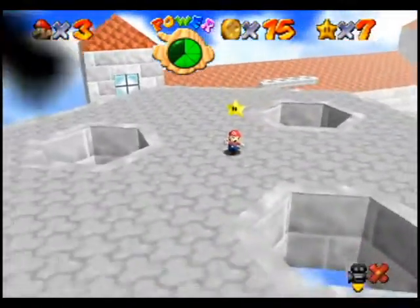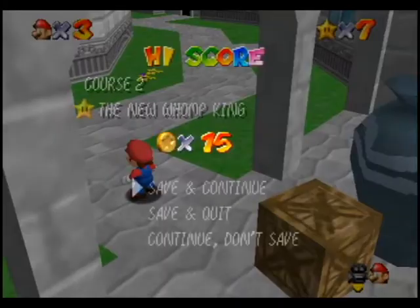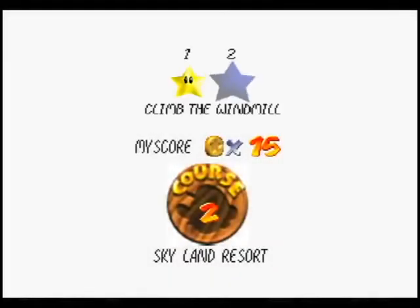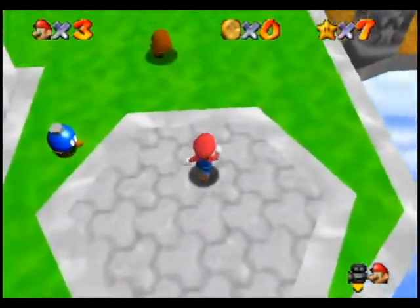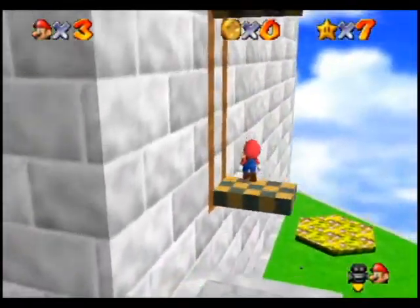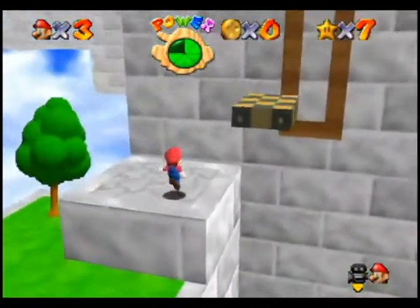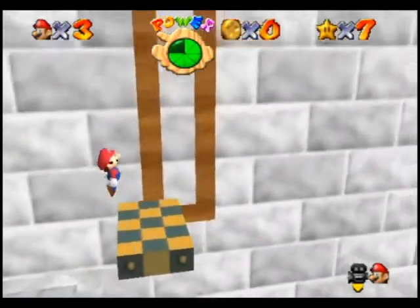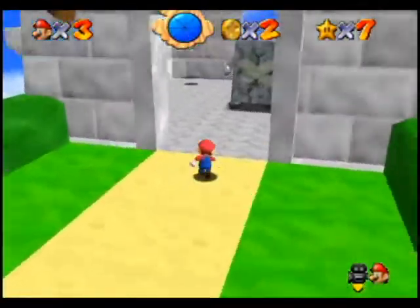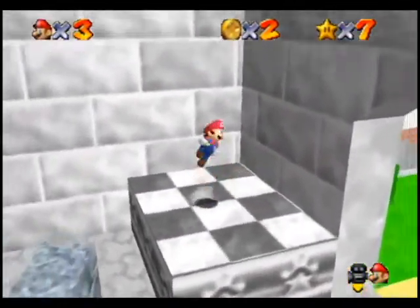First one down. There we go. So we're going to be going the same way this time, but we're actually going to head inside the little windmill house instead of taking a detour with camera angles. At the top of this, it's very important to jump and kick — jump kick — because he will knock you back almost every time. So there are some wall jumps we need to do to get to the top of this guy.